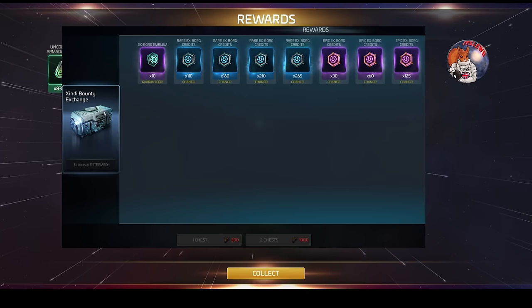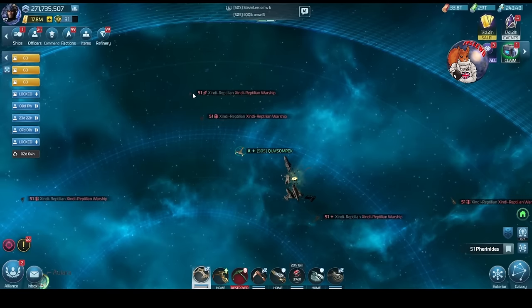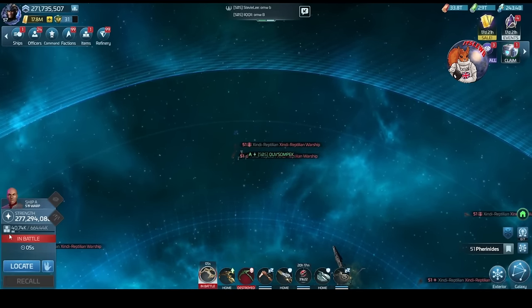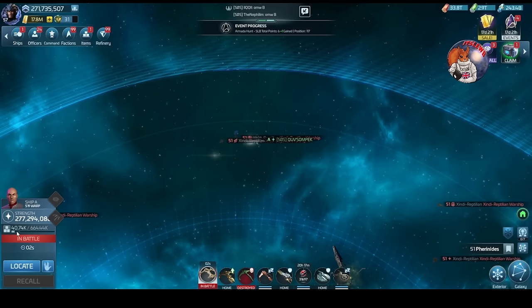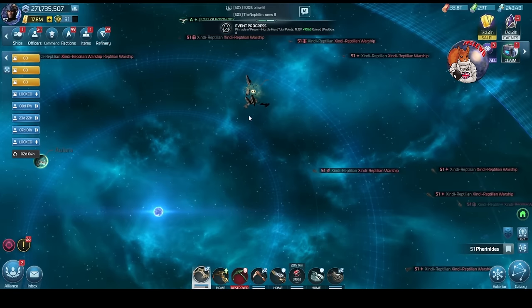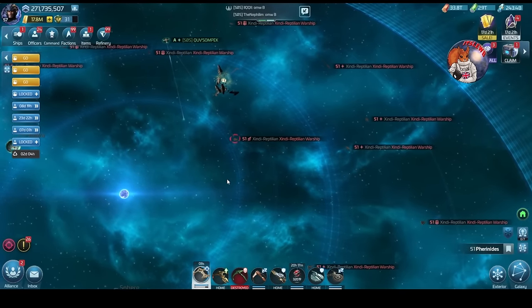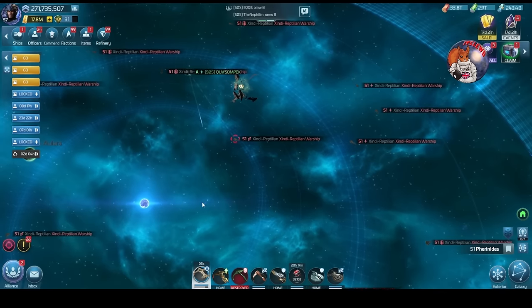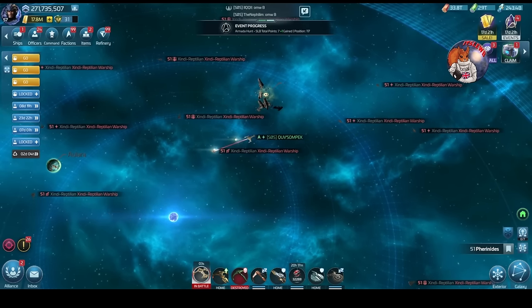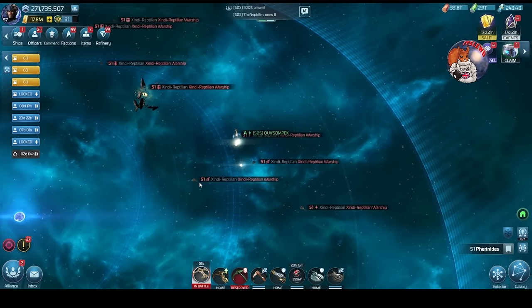Some people are going through systems killing these Zindi Reptilian Warships like we did with the Voyager traders - that's a viable tactic. We got 40,000 from that one, but a normal hostile kill gives just under 5,000. I can kill seven or eight of these hostiles before I die, getting about 35,000. I'm going to use all this hull and we'll see how much we actually get from one run - remembering to stay in triangle.